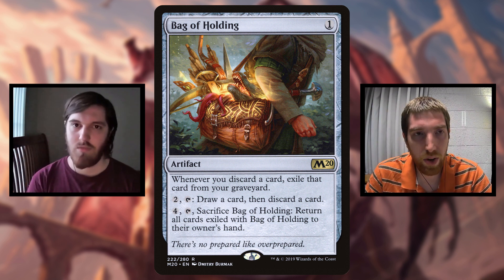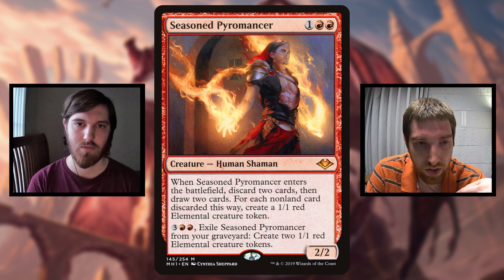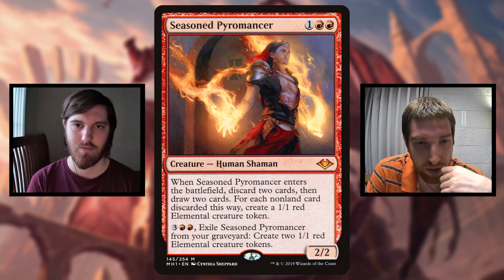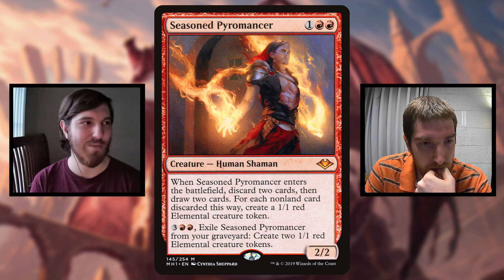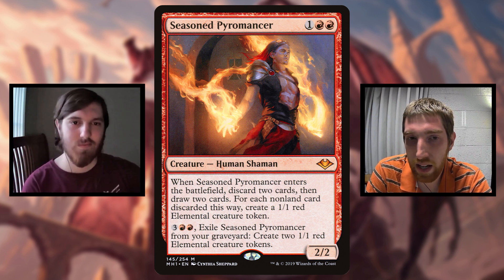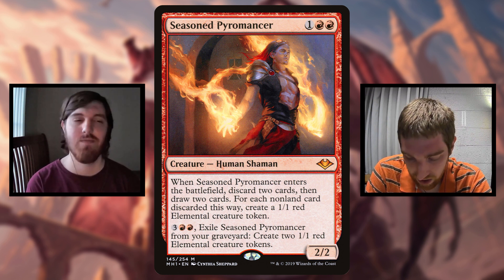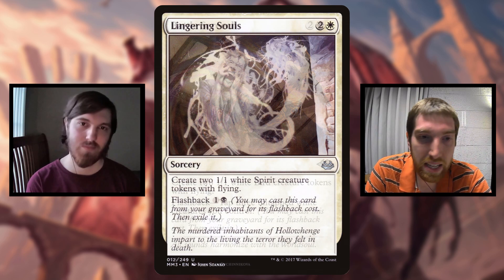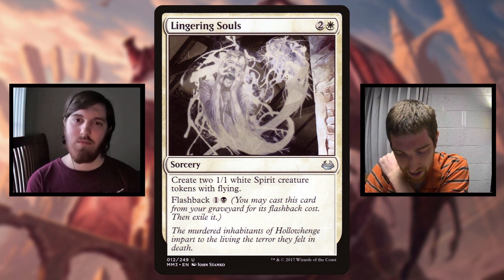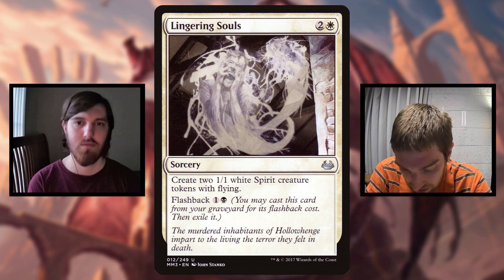Seasoned Pyromancer is another one - when it enters the battlefield you get to rummage, so it helps fill your graveyard. And it has a flashback-type ability where you can use it from your graveyard, so it'll trigger the spirit ability on Quintorius as well. Although it makes elementals, not spirits. A lot of the spells you want to use in this deck do not give you spirits by themselves. Lingering Souls does give spirits, but it has a black flashback so you can't play it here. So the flashback and escape stuff generally won't be pumped by his plus-one plus-zero to spirits ability, but it still seems like a pretty interesting deck.